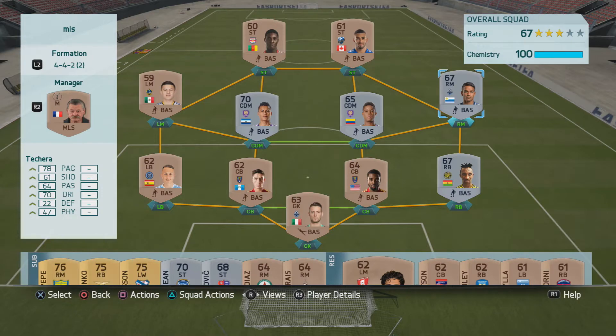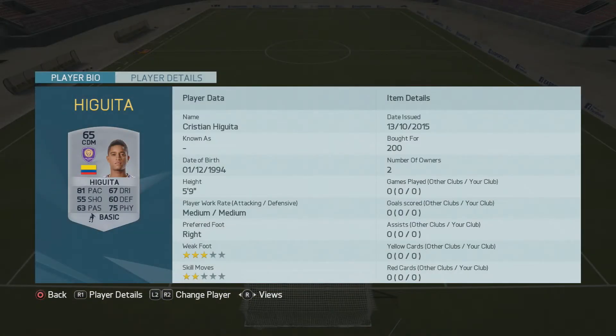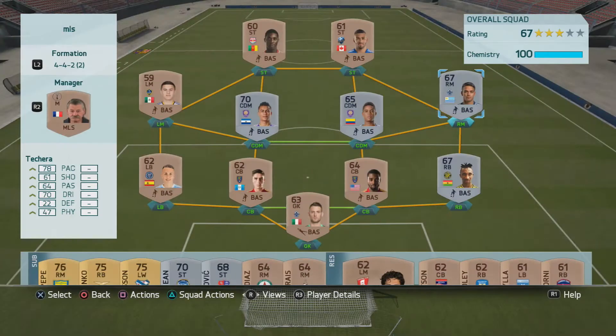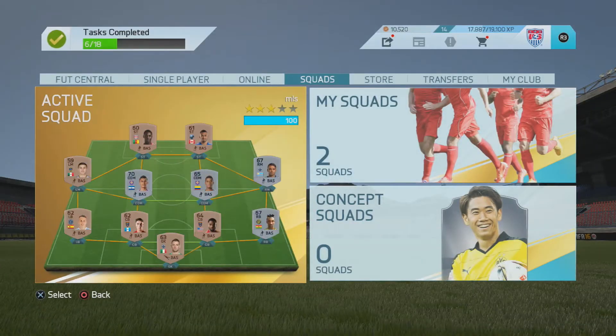So I did end up upgrading a bit. I brought in Iguita, another Orlando City player. He's a lot better — paced physically — and they can really hop out in the middle next to him. I really like Christian Deschera, who plays for the Vancouver Whitecaps. He has 4-star weak foot, 4-star skills, high/low work rates, and is left-footed on the right wing with decent pace. So we'll see how he works out — definitely interesting as we move on to the next matchup.